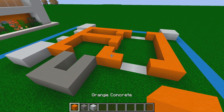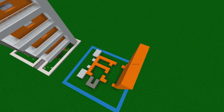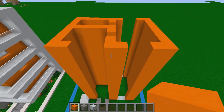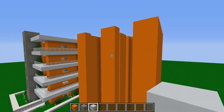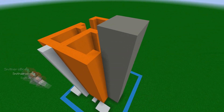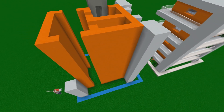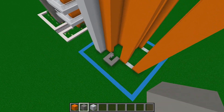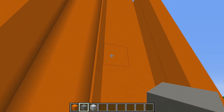Now we need to start raising these blocks in height. First, raise the orange concrete blocks by 18 more blocks, making the orange concrete 19 blocks in height. Then take up the white concrete blocks to exactly the same height — 19 blocks. For the gray concrete, raise it 21 more blocks, making it 22 in height, so it's around three blocks higher than the orange and white concrete.